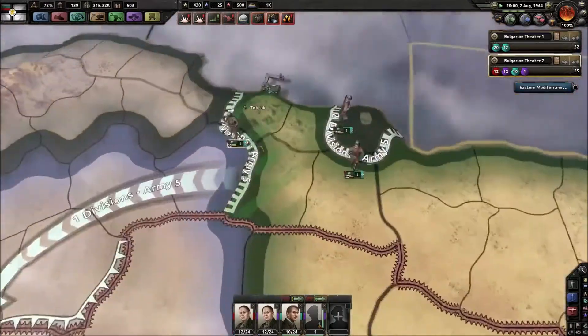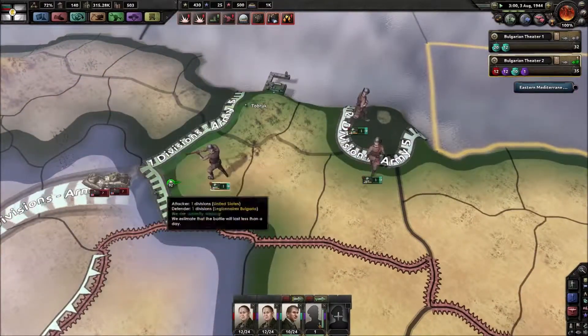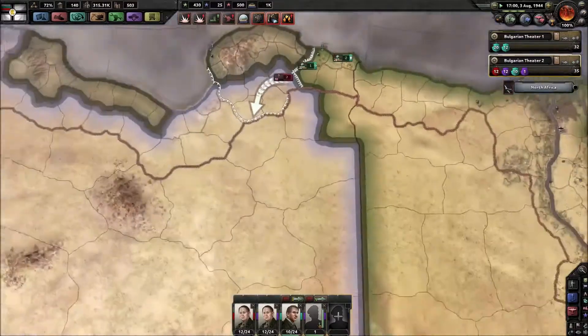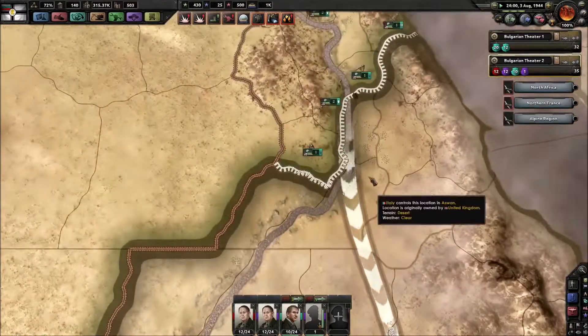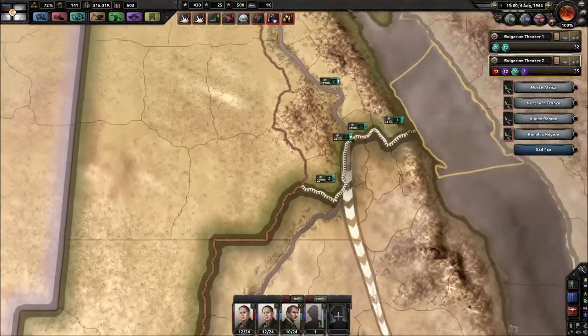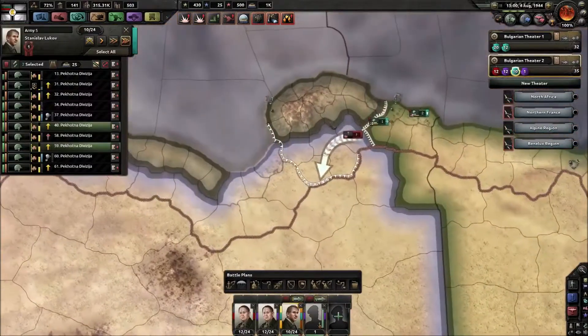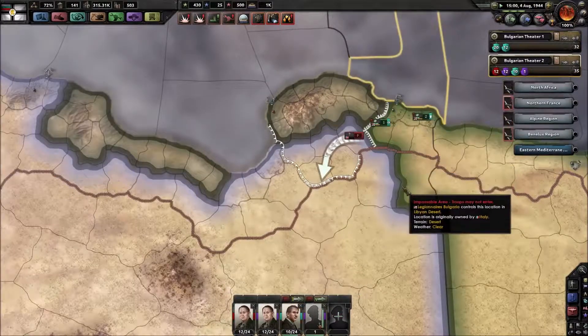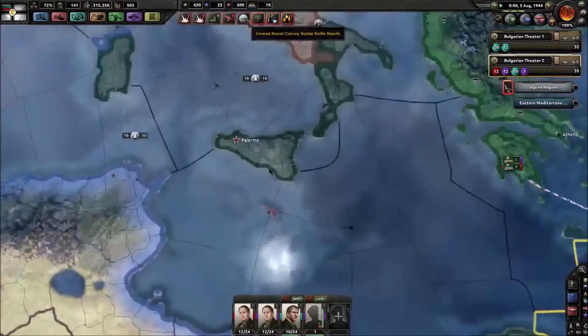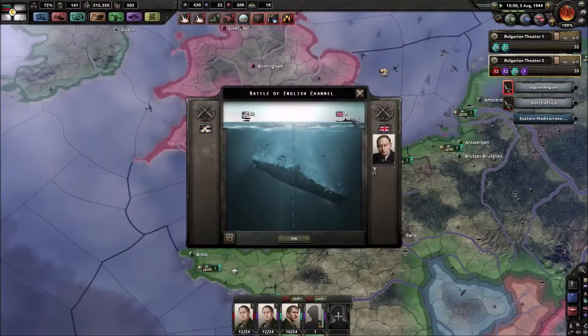Because it might well be possible he will attack us there. We have American forces, so we have to be a little bit careful down here. I guess we could pull in some extra troops there to make sure we can drive the Americans away. That'll be interesting. Let's hope we can sink a few ships.